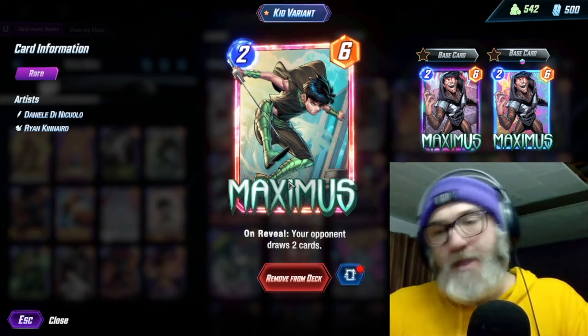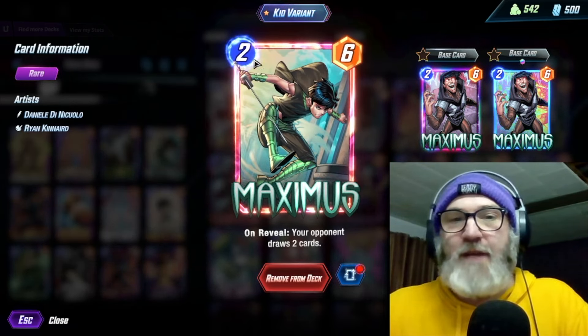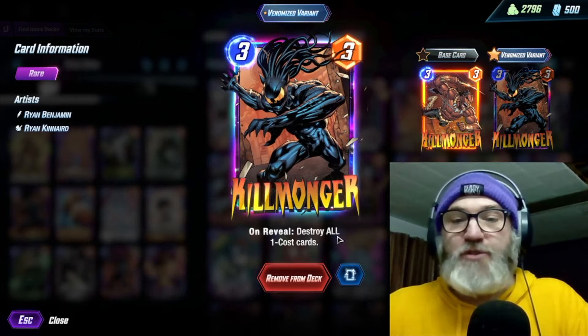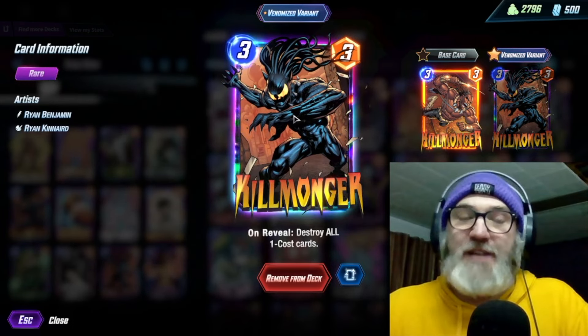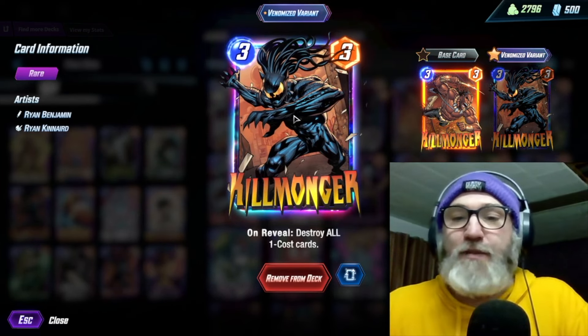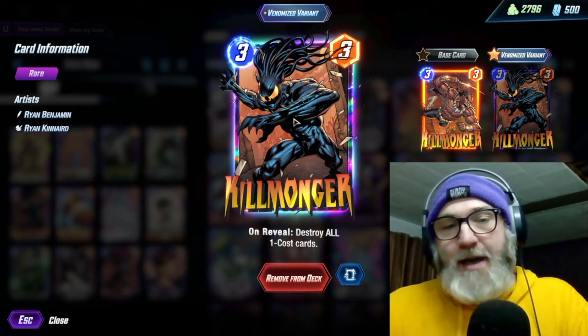We're running Maximus — on reveal, your opponent draws two cards. You can save this for the final turn as well, especially if you have Sarah down. This costs one and is just a solid six power. We're running Killmonger — on reveal, destroy all one-cost cards. This is great against a lot of decks out there because a lot of decks are running one-drops, especially your Thanos stuff.